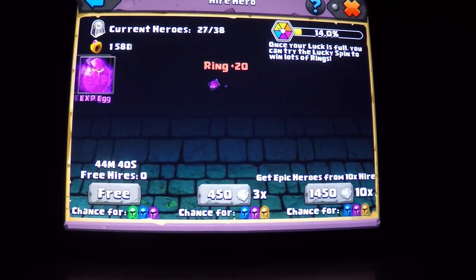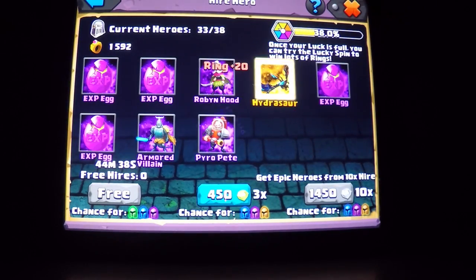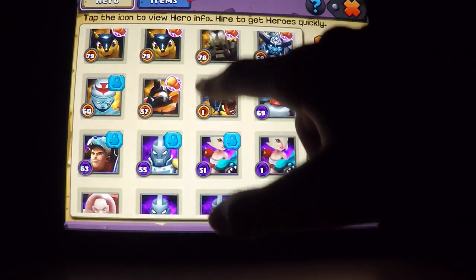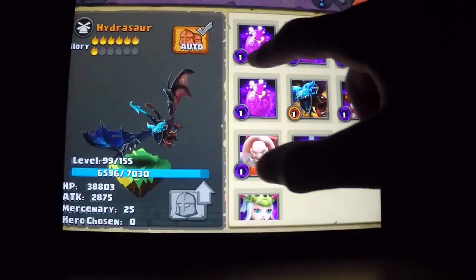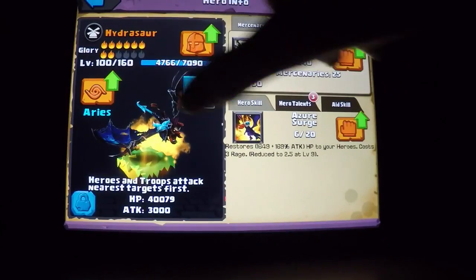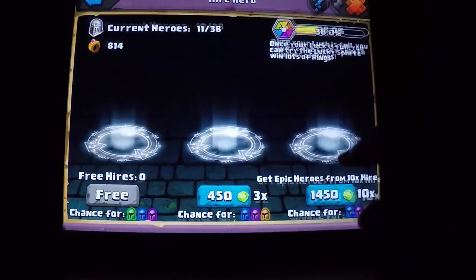Let's hire first. First hire Hydrosaurus — give it in to my already existing Hydrosaurus, put all of this in here, give him that stuff, that bad boy. And let's keep going.